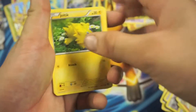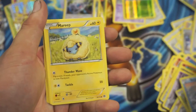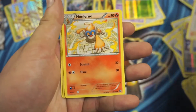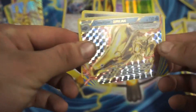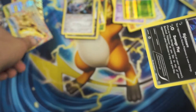So we got a Joltik, Fungus, Bergmite, Merrick, Klinklang, Ninja Boy, Monferno. Nice — we got a Klawf Break Ultra Rare! And a Speartomb Rare.